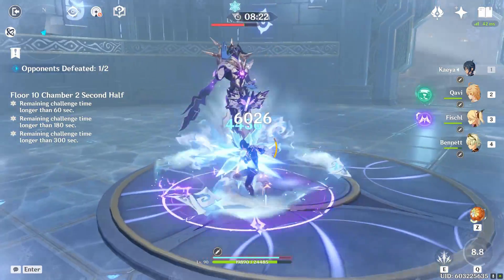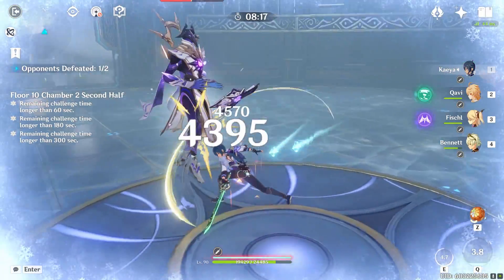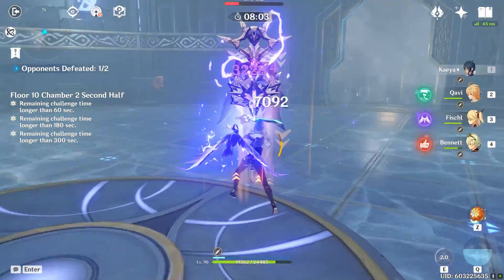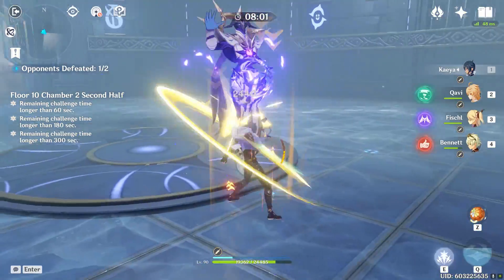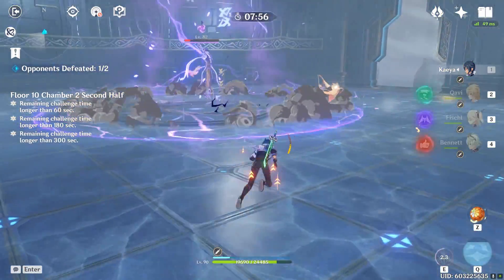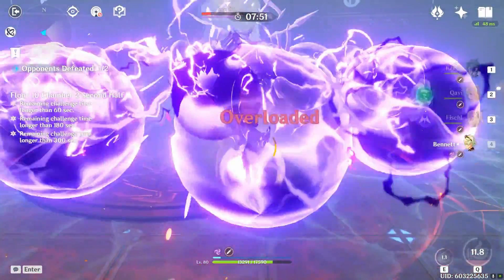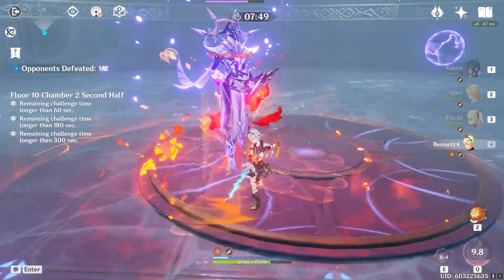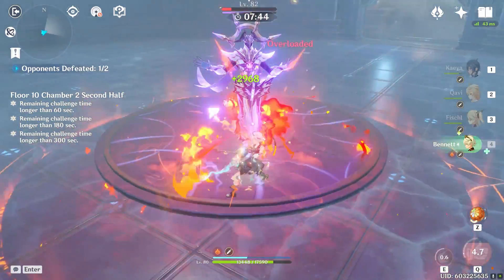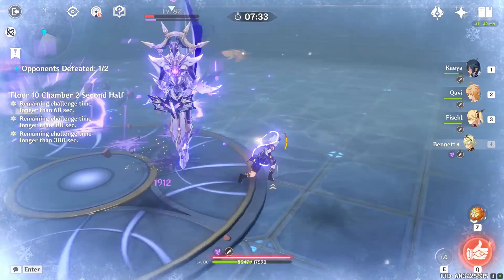If you have Bennett's burst up while he transforms into his shield, you basically get a free kill. The only annoying thing is using the sea leaves to heal. Save Bennett's burst for when he procs his shield — walk away so he doesn't consume your burst, then as soon as he shields, use Bennett's burst and spam his E ability. With Thundering Fury and Bennett's burst passive, you get basically infinite E charges, and with an Energy Recharge artifact your burst comes back over and over.